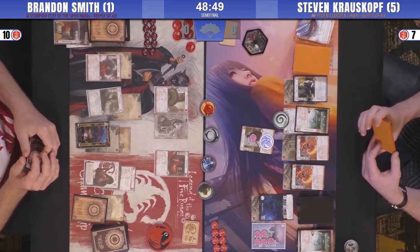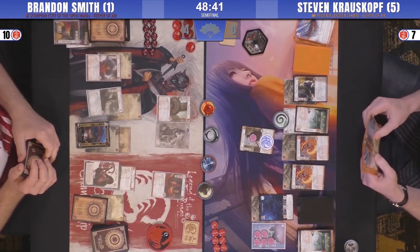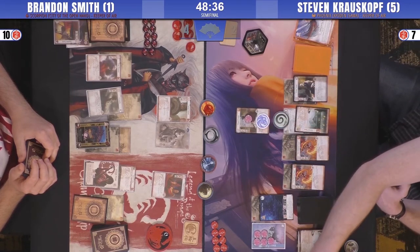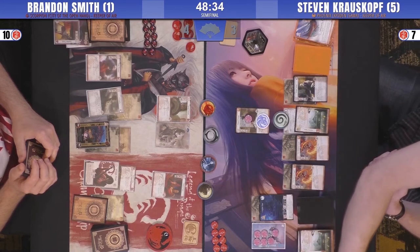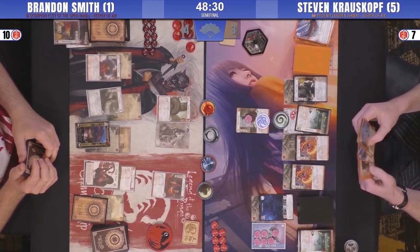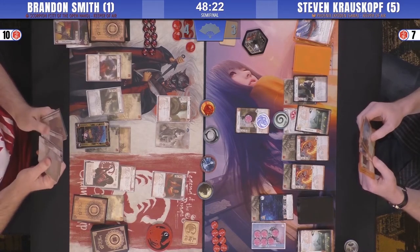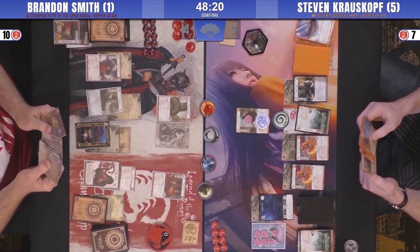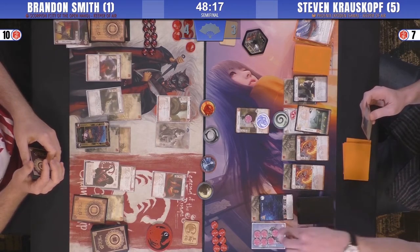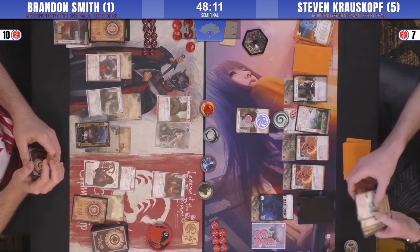Scorpion has got a pretty good position here. Favor was huge — now you don't have to worry about Display of Power. He's got a Shrine Maid now too. He can boost Assist to strength and do that twice to win this — which is a pretty good win. He gets Keeper Fate. I didn't see an Assassinate for Scorpion and I think only one For Shame.